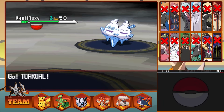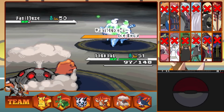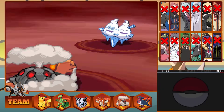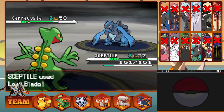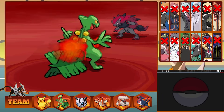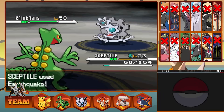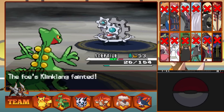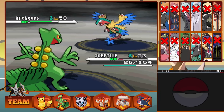N sends out Vanilluxe next, so I swap to Torkoal on the incoming Blizzard. Vanilluxe sets up Hail as we Flamethrower it to a sliver. We get hit by a critical hit Frost Breath as we set up Stealth Rocks, then Vanilluxe Flash Cannons us which we survive, so we take it down with a Flamethrower. Out comes Carracosta who takes down Torkoal with an Aqua Jet. We go back into Sceptile and a 4x super-effective Leaf Blade deals with the Water Turtle. Out is Klinklang — but it's actually Zoroark, and a Flamethrower brings Sceptile low. We survive and take it out next turn. Then the actual Klinklang — an Earthquake brings him low as we survive a Flash Cannon, and we take down the Steel Pokemon. This leaves Archeops, who takes 25% from Stealth Rocks, then a Leaf Blade knocks it out, beating Team Plasma N.